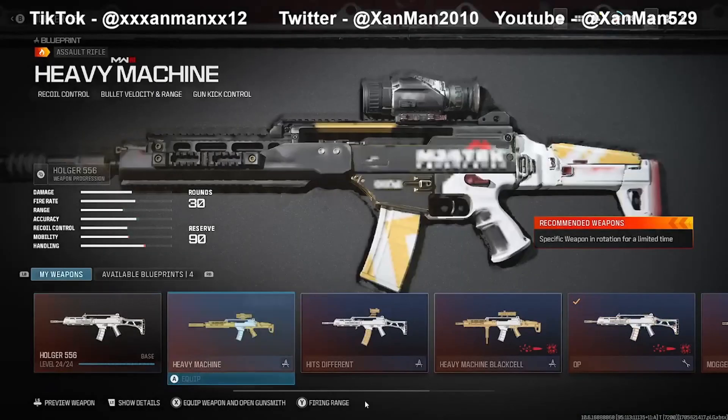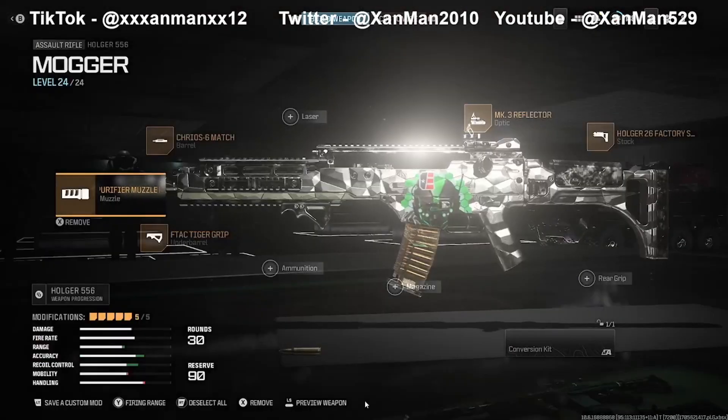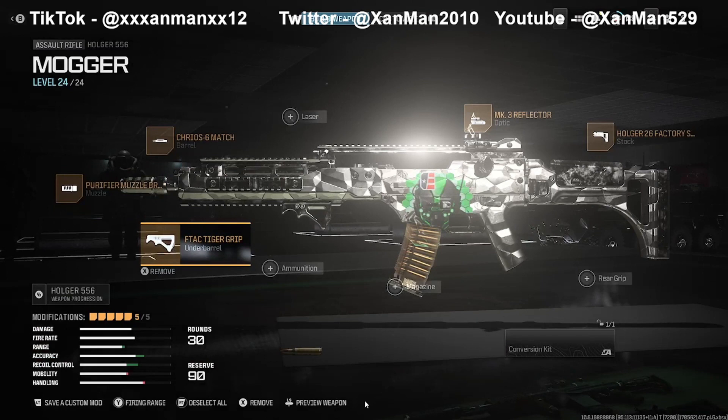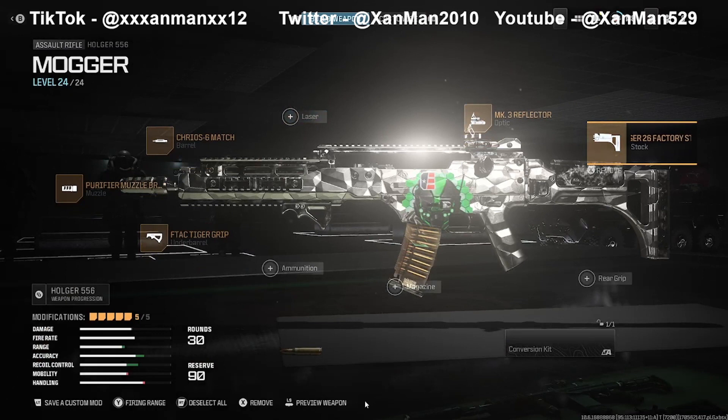For the second Holger 556 class, which is kind of better: for the barrel, same as last time, Creo 6-Match; for the muzzle, Purifier Muzzle Brake; for the underbarrel, F-TAC Tiger Grip; for the optic, Slate or Mark III Reflector - either or, your choice; and for the stock, Holger 26 Factory Stock.